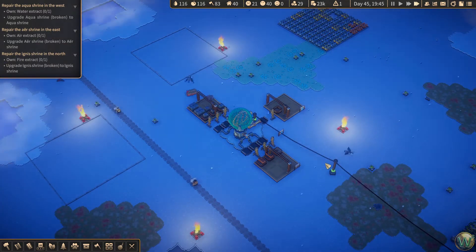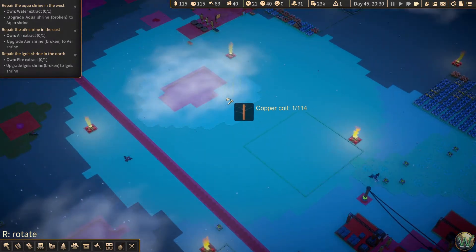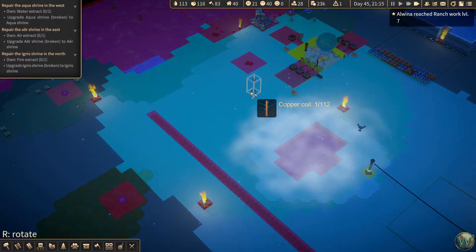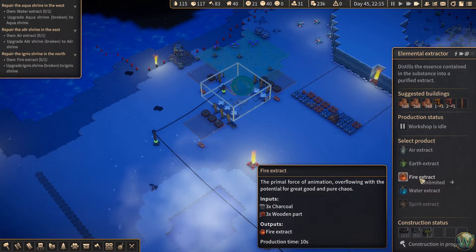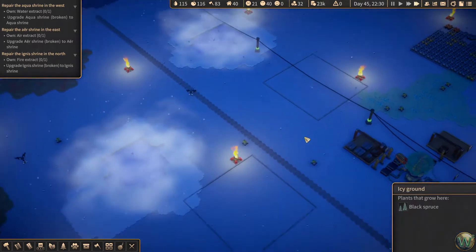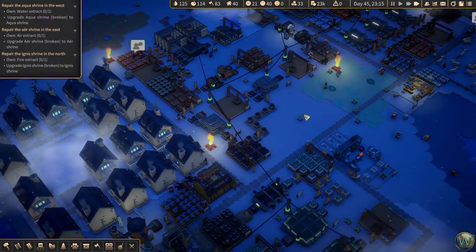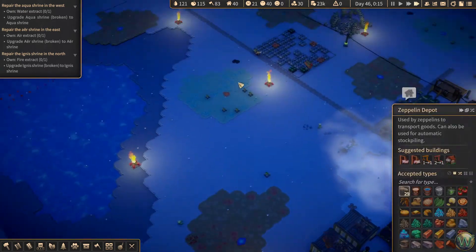Run power up here. What was it again? Charcoal and wooden parts. I don't know if we have wooden parts being made either — I don't think we have those automated. Charcoal though, we can go ahead and get that started.